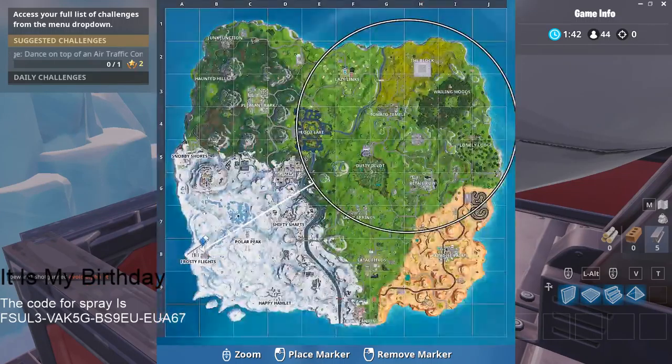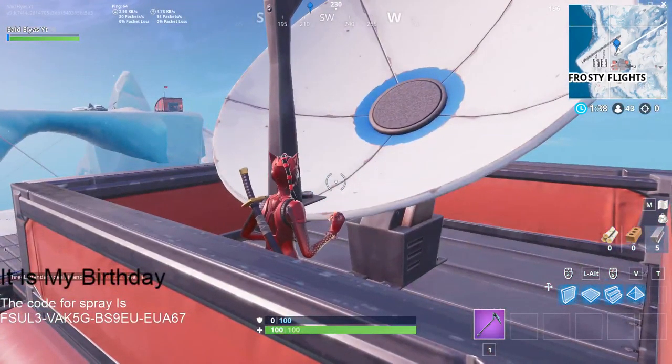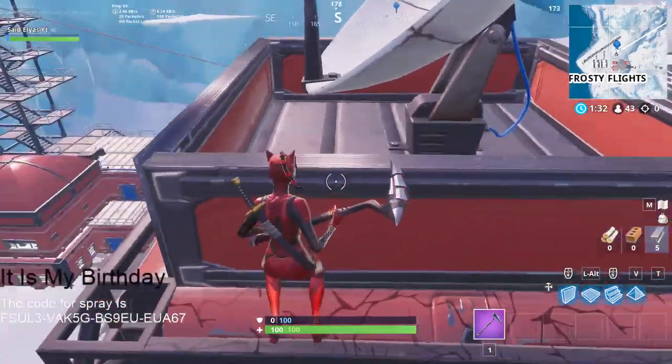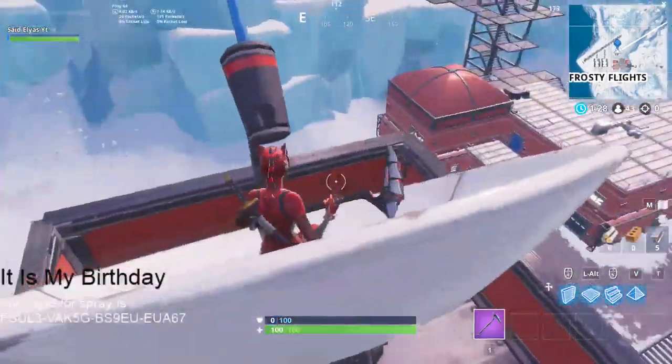At Frosty Flights, you're just going to come here and start dancing. Once you dance, you're going to get your challenge done. This is the last stage, and you're going to be able to get your Battle Star. Thank you so much for watching and have an amazing day.